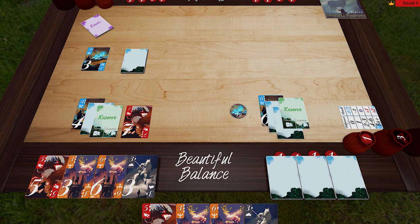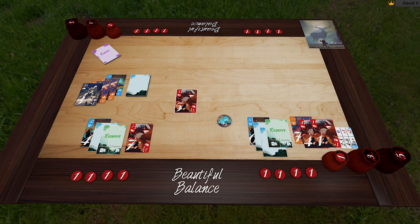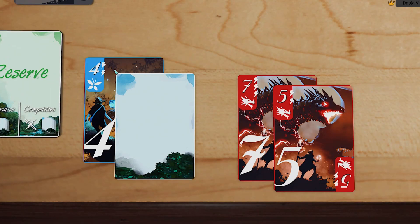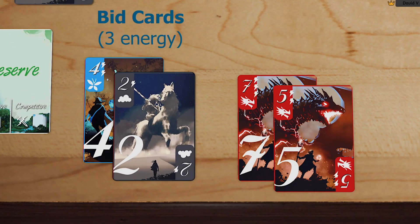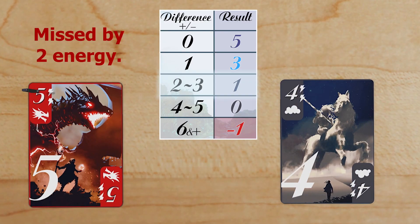The winner of the trick leads the next trick. If you're out of cards, play goes to the next player. Once everyone is out of cards, each player must balance their own bid with their won cards. Players gain or discard charms according to how well they balanced.